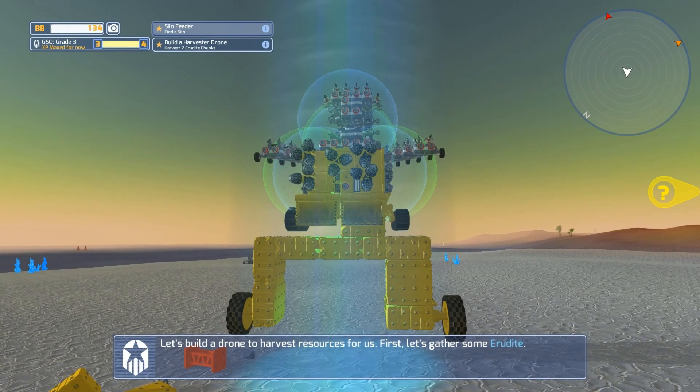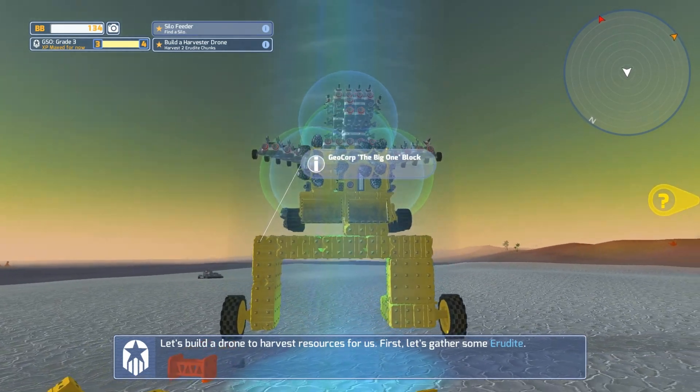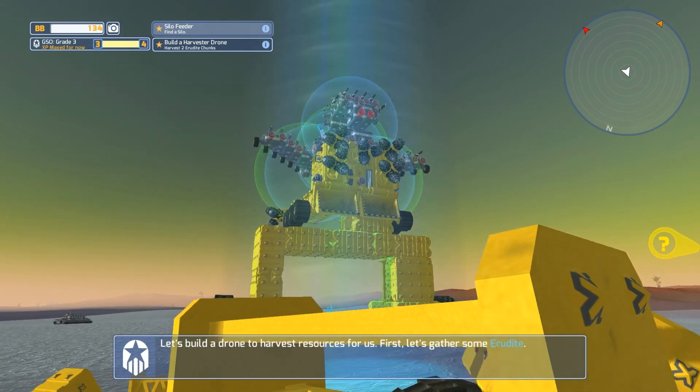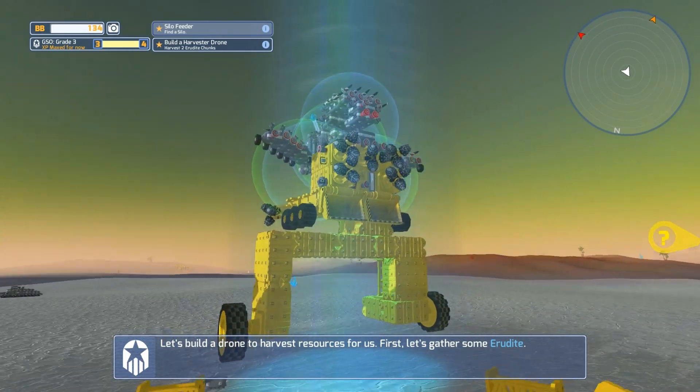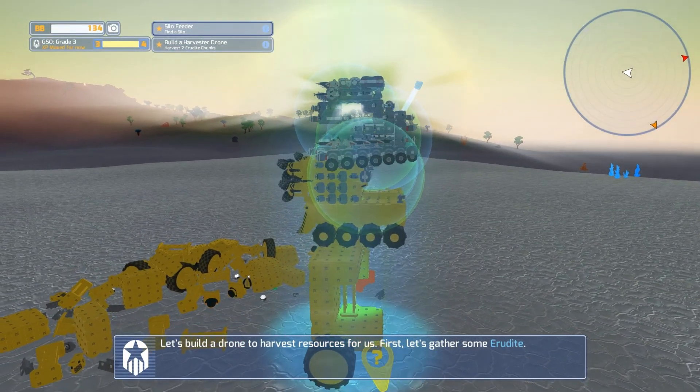Let's see — one, two, three, four — one, two, three, four. Okay, so that should be good. I think that's the level, it just doesn't look right for some reason. Let's move this forward a little bit more — yeah, we're gonna have to come forward at least one more row down here.